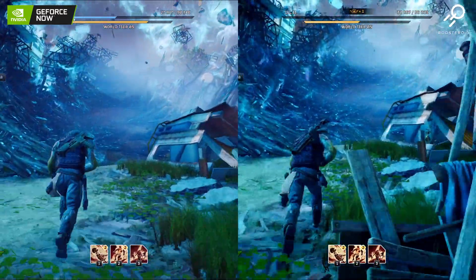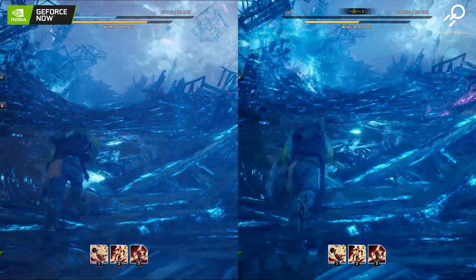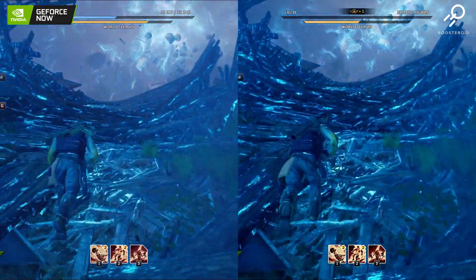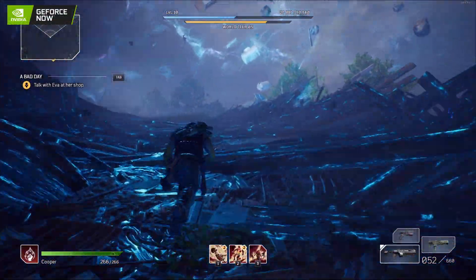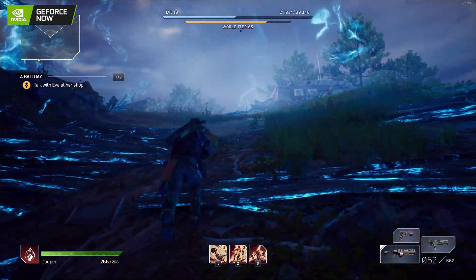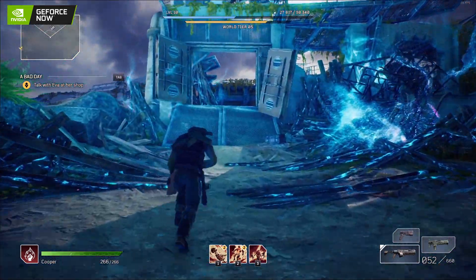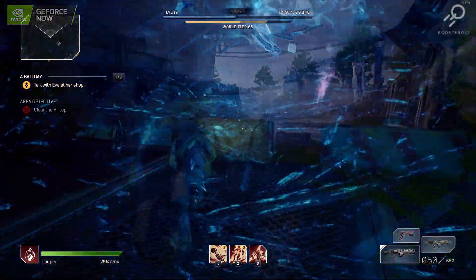Looking at the screens side by side, we can see quite quickly that Boosteroid is not quite as clear as GeForce Now. Color-wise, Boosteroid does seem to have a bit more contrast. Switching to GeForce Now on its own, we see that clarity especially around the user model, and look at the frames per second here — pushing 80 and above with DLSS on performance.